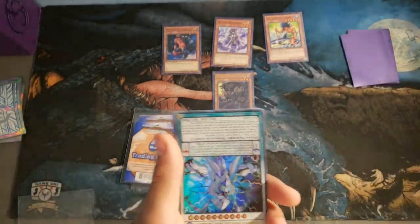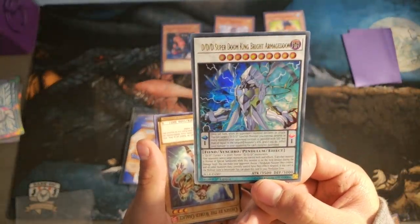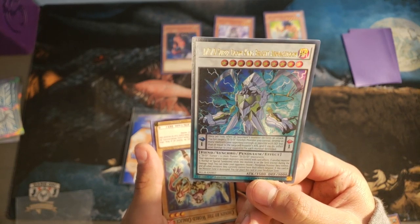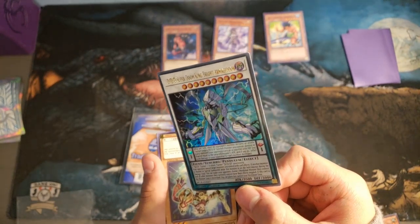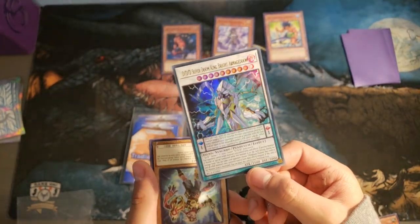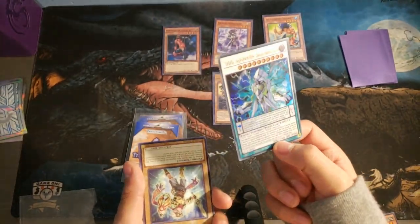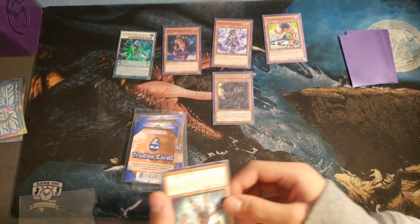Giant Anker. Whoa! We got a holo - DDD Super Doom Bright Armageddon. That's a pretty awesome card, could be used for structure decks. That is an awesome card. I got a DDD card - Doom King. This is a different card though, you have to sleeve that up. You said it was like $50 or something. Fifteen. This is probably not going to be fifteen considering it's probably a different one.